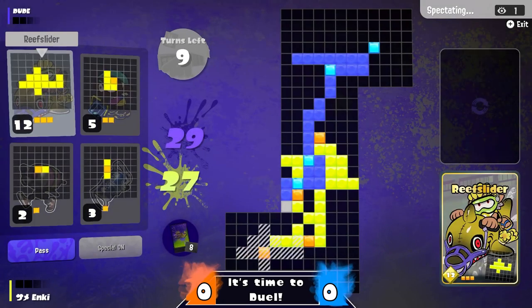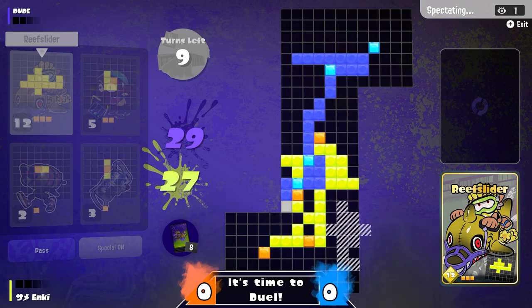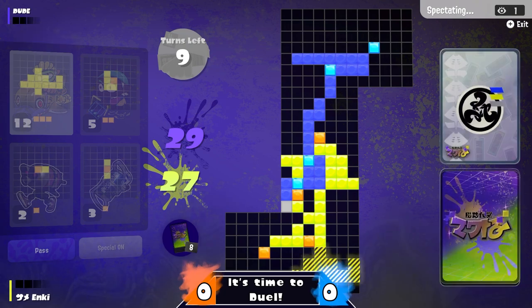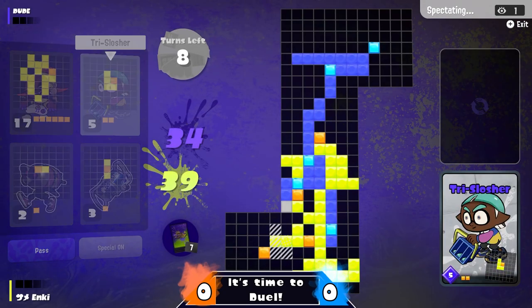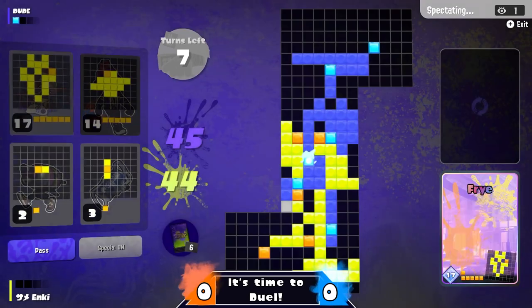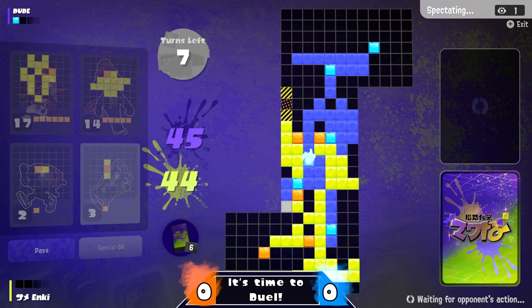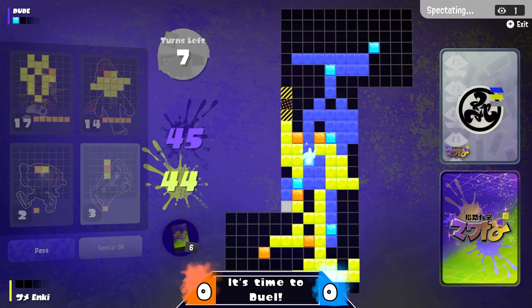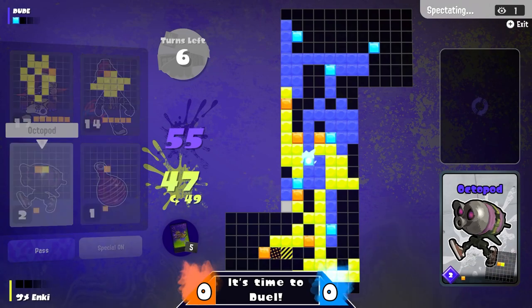They're barely locking each other out. You can see that gray piece where they both laid down some traction. Not having enough time in 10 seconds to place the Reef Slider — they just barely get a place in the bottom right-hand corner, counteracted by the Splatana Wiper Deco. But it's going to be an extra five points for Enki as they take the lead. Enki had a little bit of yellow cut off by blue, but they have a tiny bit to extend into Dude's territory, getting some bigger cards even though they can't quite use them yet.